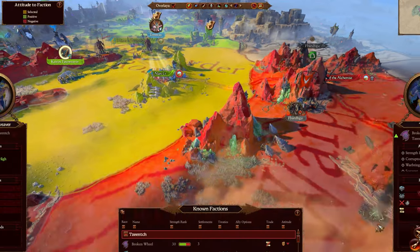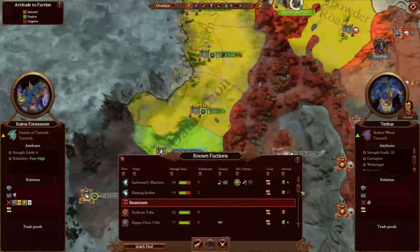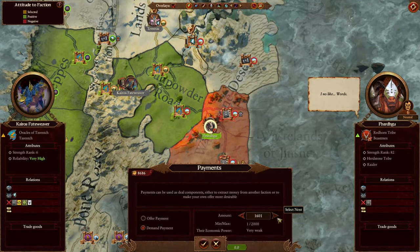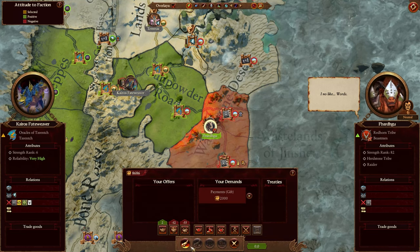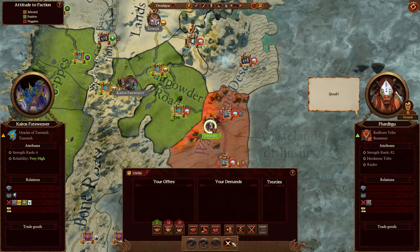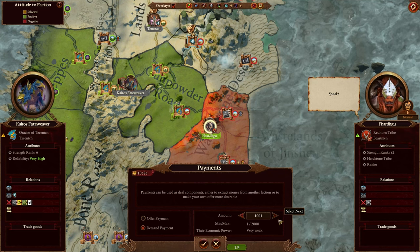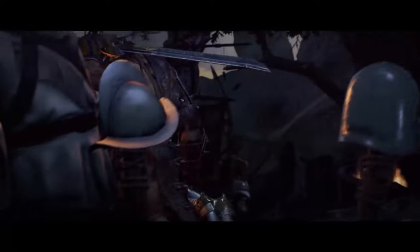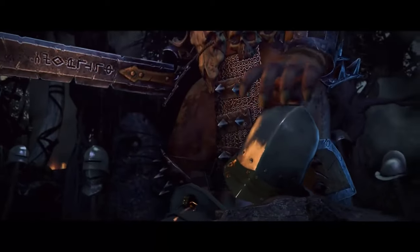Now I'm going to show you another way to earn even more money without declaring war on anyone. You have to find the Beastmen faction and ask them for 2,000 coins — they're just going to give it to you like it's nothing. But this works only the first time. The funny thing is, any treaties you make with them, they're just going to give you a flat 2,000 coins without asking twice. Beastmen usually appear in different parts of the map randomly, and whenever they appear you can just squeeze them out of their money and make yourself a bit richer.